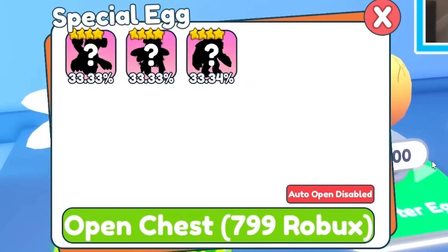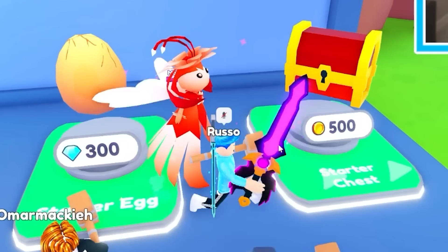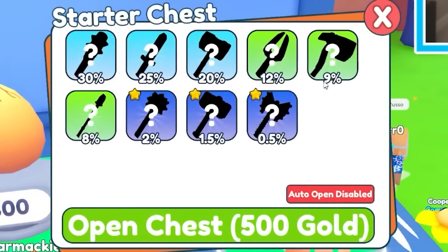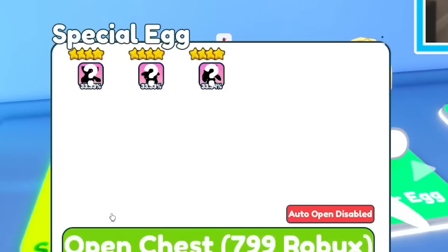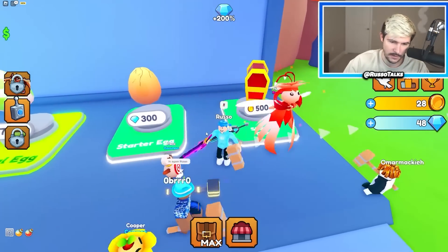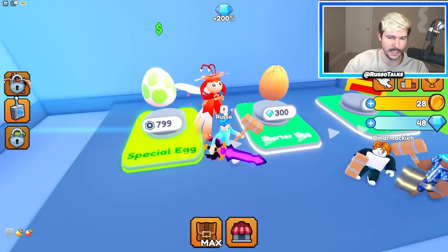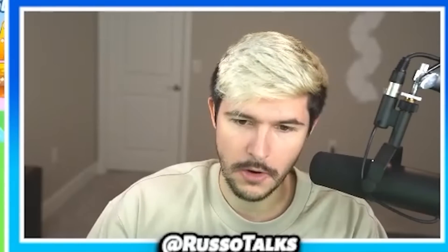So there's also eggs over here that you can get. I like the UI and the fact that they have stars, but it looks like you use gems to open. So you can get chests with gold, chests with gems, or eggs with Robux. Words are hard sometimes.